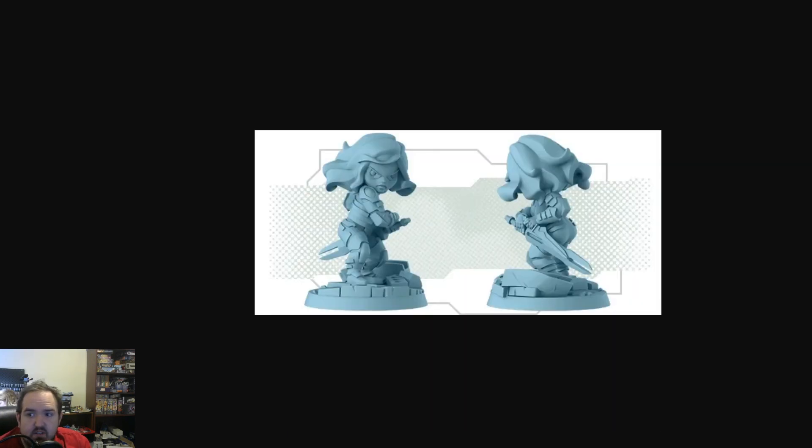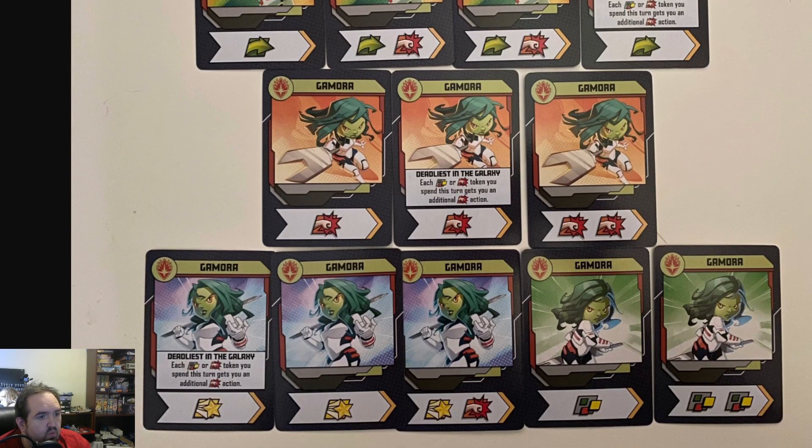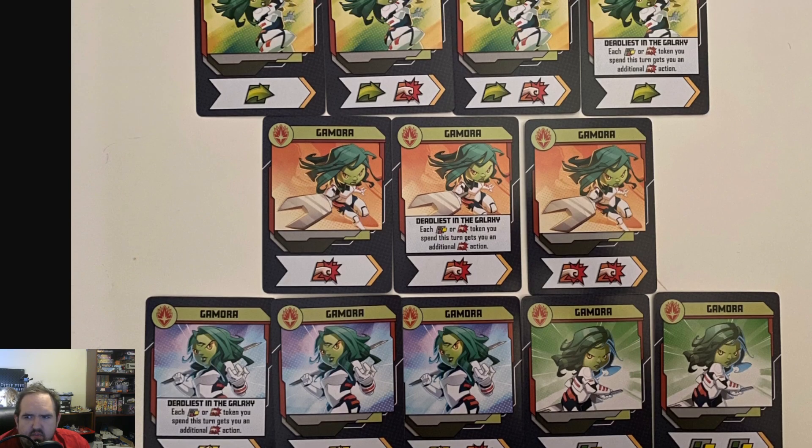My encouragement here is if you like what's here, feel free to proxy her. But I wanted to go through her because I think she's a good character, an interesting character. She's got four movement symbols, three heroics, and seven punches, so that makes her fairly balanced — of course leaning to the punches, but that's the Gamora we know and love from comics and movies. Feels right to me.